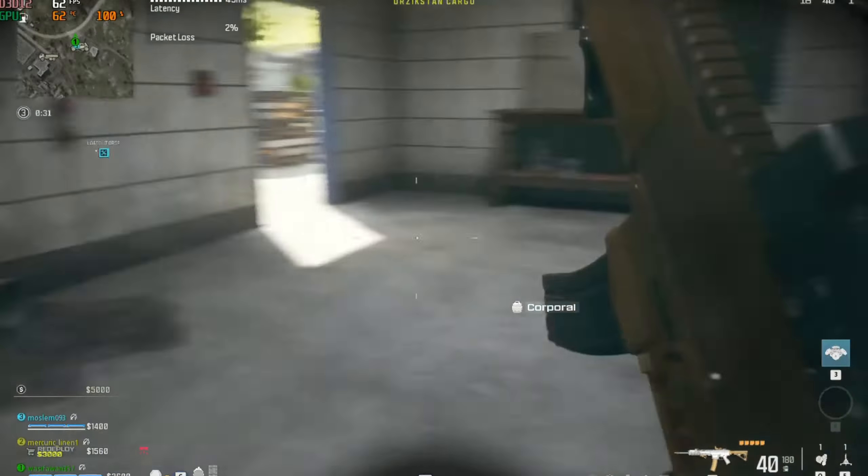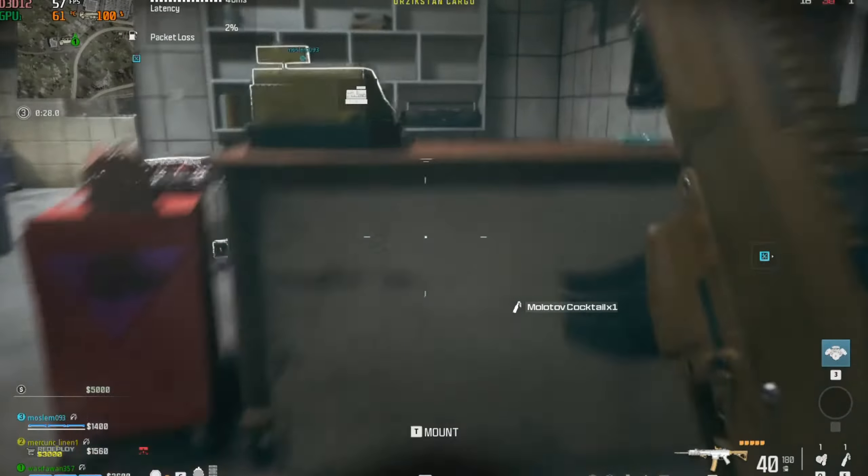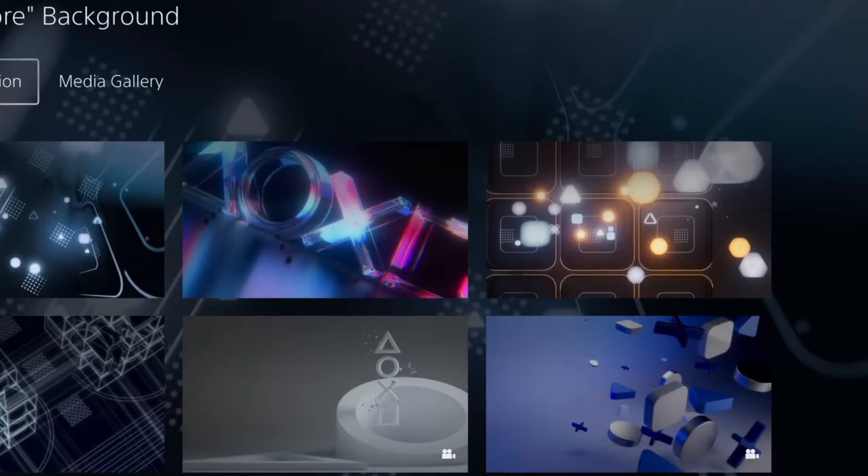Players can now personalize their consoles like never before. With a selection of stunning live wallpapers and a variety of widgets to choose from, players can tailor their PS5's home screen to reflect their unique style and interests — from animated landscapes to real-time game stats. The possibilities are endless.